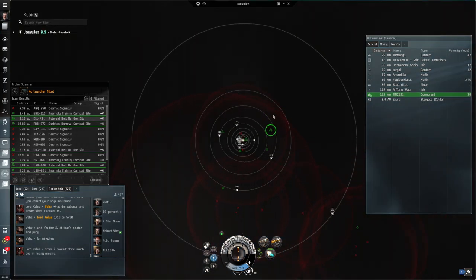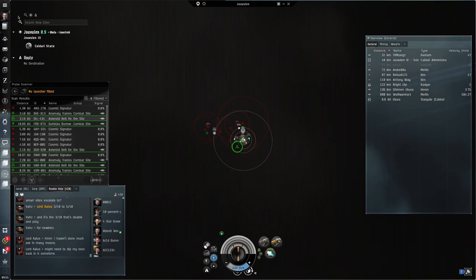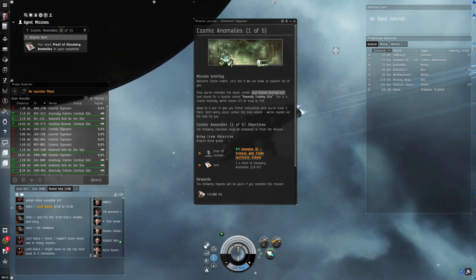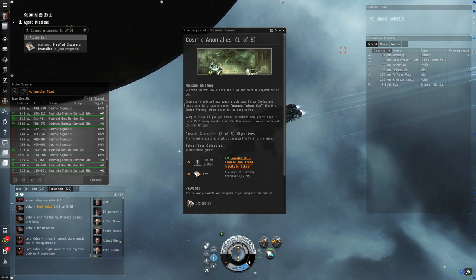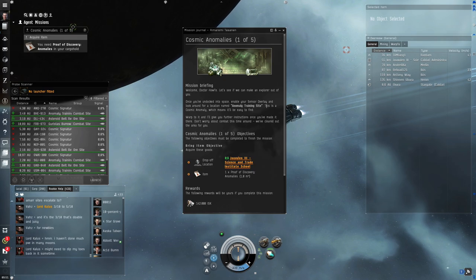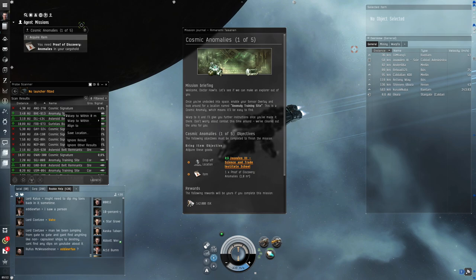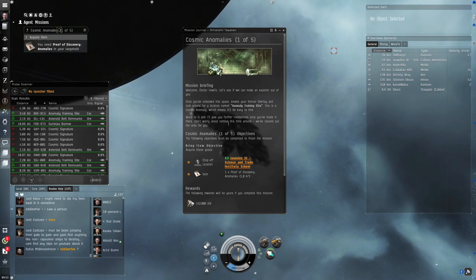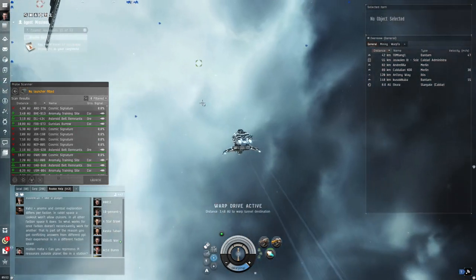Click the solar system map button again and your windows will all stay visible. Now, back to the mission: we need to find 'Anomaly Training Site.' We can see it in the probe scanner window. Right-click on it or hit the Warp To button to move your ship there. Close the window and proceed — we're advised to warp to the anomaly training site and will receive further instructions once there.